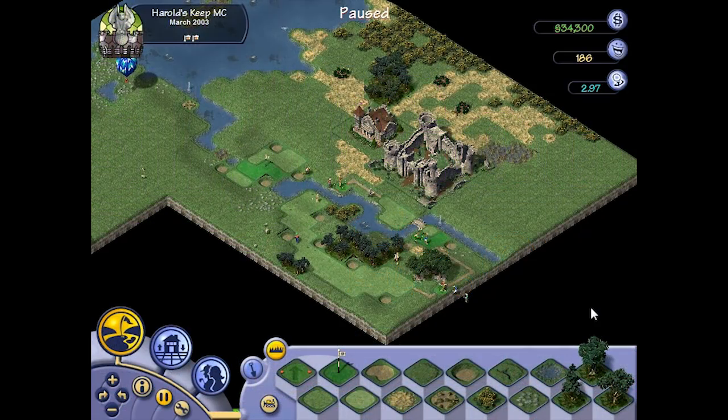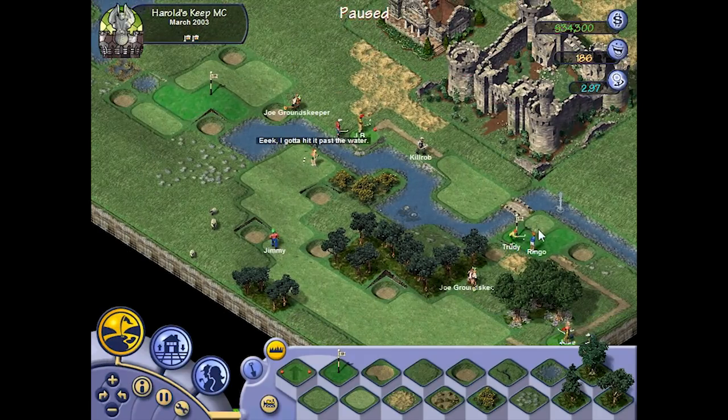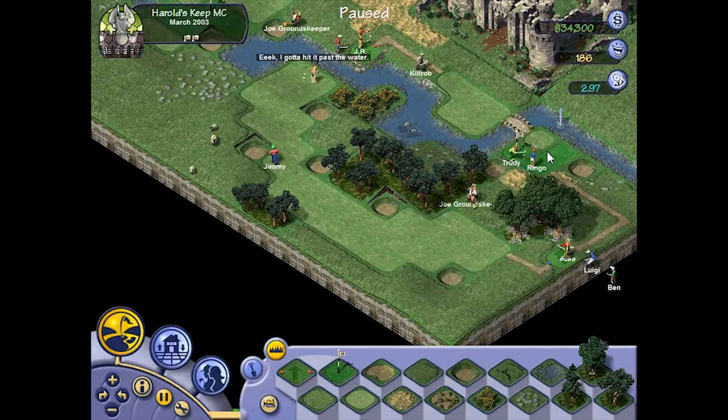Hey guys, this is Killrob speaking and today we are back in SimGolf with our Lynx course. We are going to build up to become the best Lynx in the world. So far so good — we have the first two holes completed, and the first one is a complete beast of a hole: loads of water, difficult to handle, with the green all the way out to 175 flag and 200 yards back of the green, and you've got to carry it quite a ways.